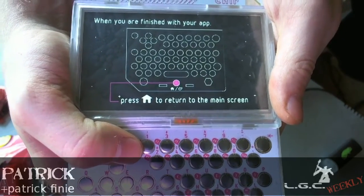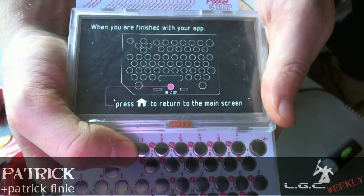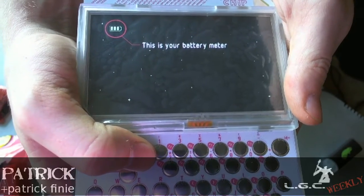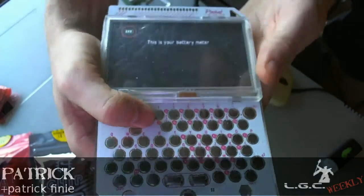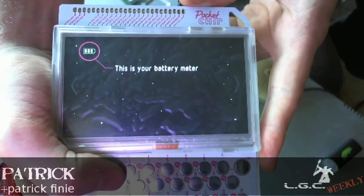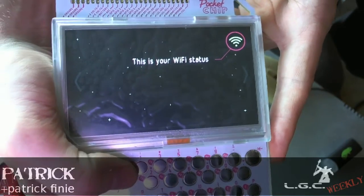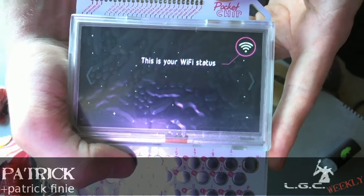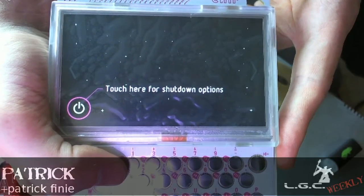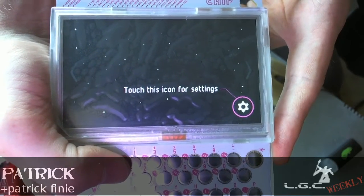And to return to the home screen, you press the power button? Okay, that will not end well for me. This is your battery meter! Is it just me or did stars suddenly appear on the screen? I need to move my bottle of beer away. This is your Wi-Fi status! We can have internet anywhere we go! Touch here for shutdown options. Touch this icon for settings.